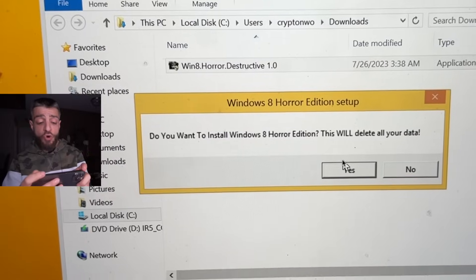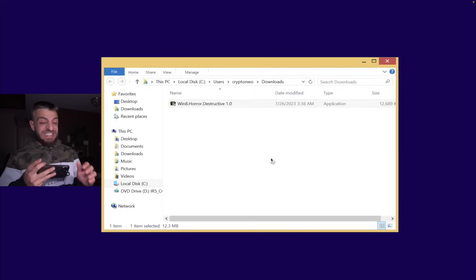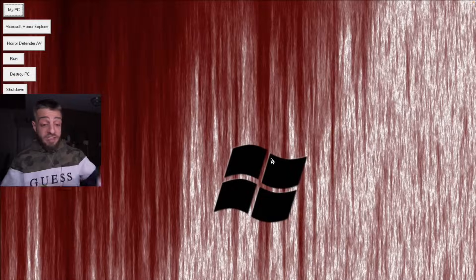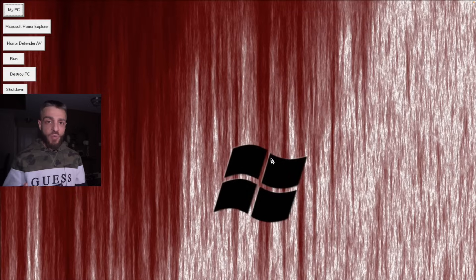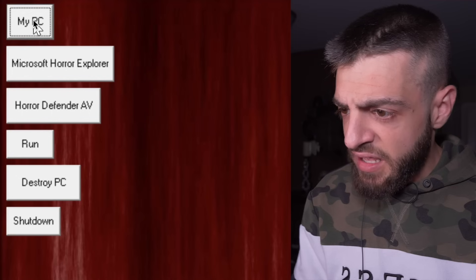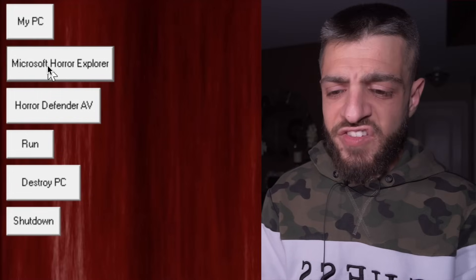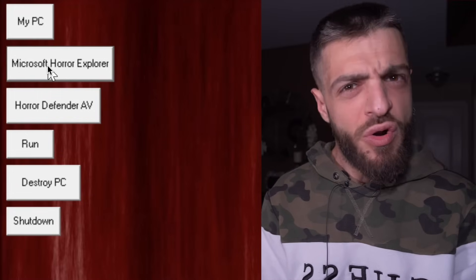Do you want to install Windows 8 horror edition? It will delete all your data. Let's click yes. It was Windows 8 and now it's Windows 8 horror edition. The sound! If I click 'my PC' — error: PC not found. Microsoft horror explorer. Your PC is not connected to the horror net. So there's an internet on here — wait, am I connected to the internet?